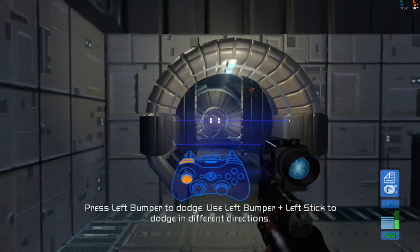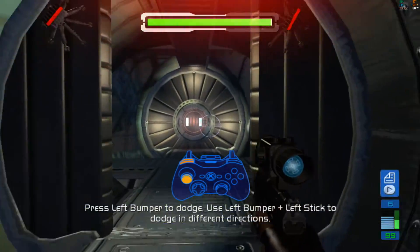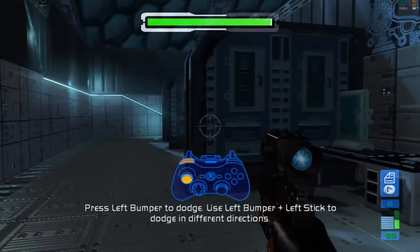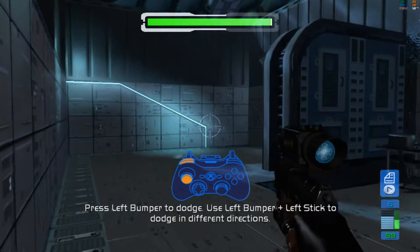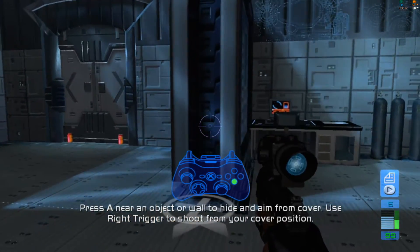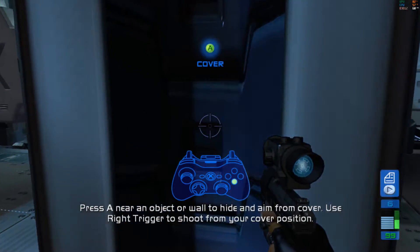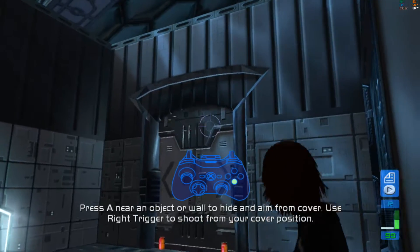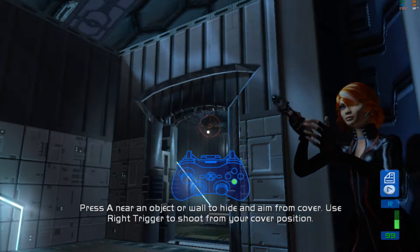Smash them up and get to the door. Only way in's through that thing. Dodging's great for avoiding enemy fire. They can't get a lock on you when you dive. You're coming up on a security camera. I broke its links to the main system, but it's smart enough to shut the door if it spies you. Stand on the waypoint and shoot it out from cover.